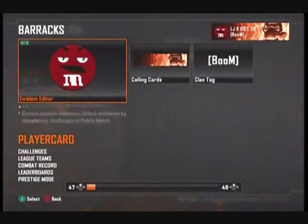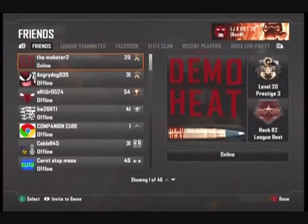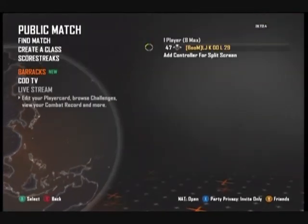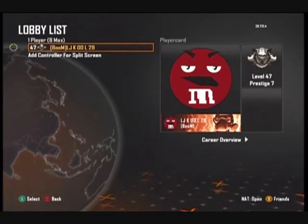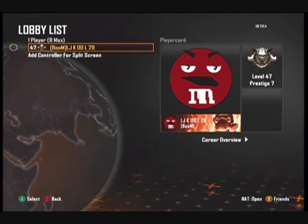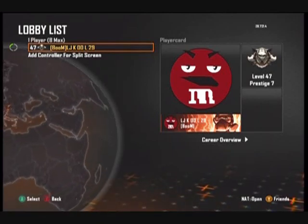I'm Prestige Level 47. My friend Arturo — 524 — is Prestige 8, level 54, so congratulations, he's almost Prestige Master. And that's it for today. If you're wondering what this is — Eminem, you know, that's good Eminem. Good afternoon, thank you for watching — please!